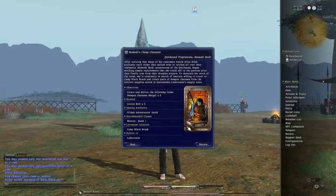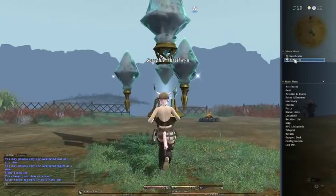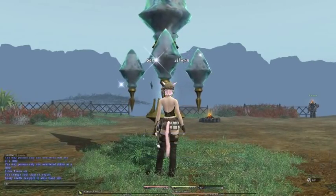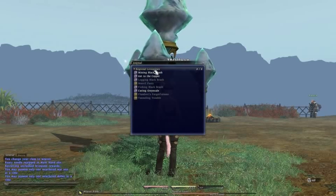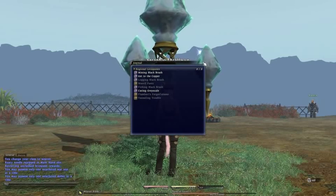The big thing that confuses people is how do you start the leave quest? If we go up to the Aetherite Crystal and treat this like a normal leave quest — initiate leave quest — you can see it's only got the combat and gathering ones here. Where are the cooking and sewing ones? They're not here.